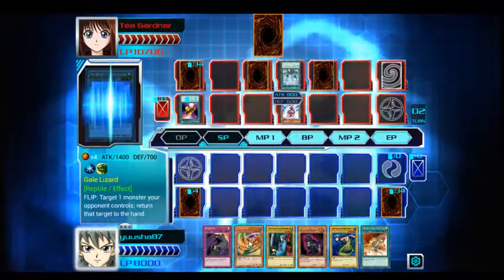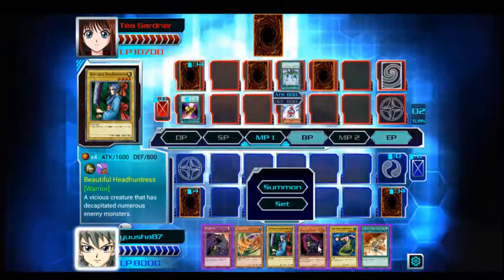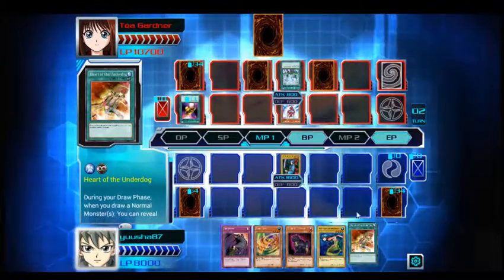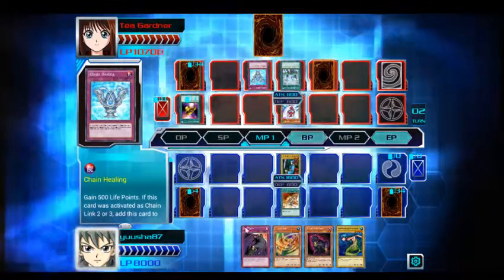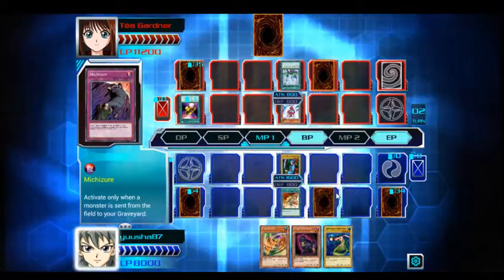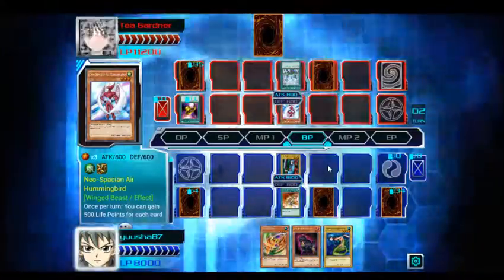Let's have a look at what we can summon. Gale Lizard flip — target one monster your opponent controls, return that target to the hand. Don't want to do that. Beautiful Headhunter, 1600 attack — we'll summon her. Heart of the Underdog: during your draw phase, when you draw a normal monster you can reveal it and draw one more card. Let's activate that. So this is a Vettel chain healing — she gains 500 life points. Monsters can attack straight away in Yu-Gi-Oh! — they don't get summoning sickness like in Magic.